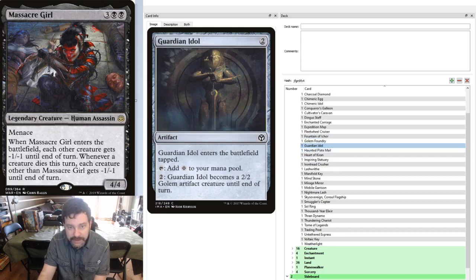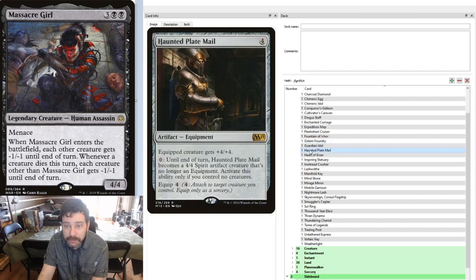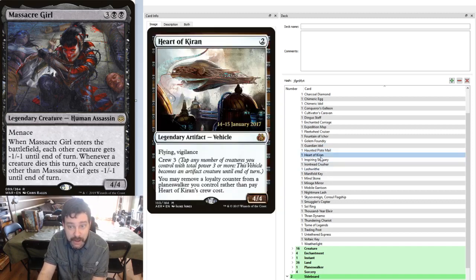Similarly, Guardian Idol costs 2 mana and you pay 2 to turn it into a 2/2, but it enters the battlefield tapped. Golem Foundry is another charge counter source of creatures — we cast an artifact spell, it gets a charge counter, remove 3 charge counters, and we get a 3/3 colorless Golem. Haunted Plate Mail: as long as you don't have any other creatures, you pay 0 to turn it into a 4/4 that we can use to crew any vehicle in the deck, or we can attack or block with it as well, so long as we don't have any other creatures. Heart of Kiran gives us a flying vehicle with Vigilance so it can attack and block, but crew 3 is a heavier cost. We can also remove loyalty counters from a Planeswalker with it.